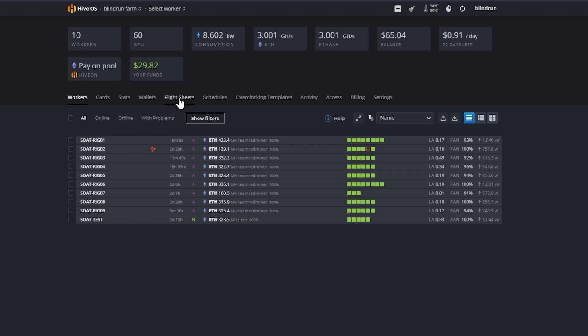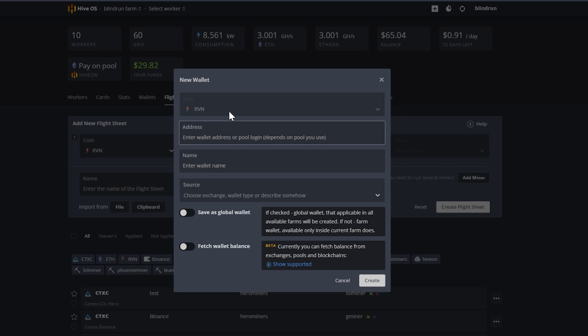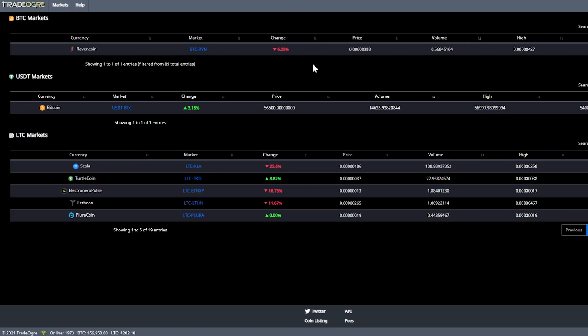The first thing we want to do is click Flight Sheets. It's pretty simple because Raven Coin is already listed as a coin. For a wallet, click 'Add Wallet' and paste in your wallet address and name it. If you need to learn how to set up a wallet, check out my 'How to Mine Raven Coin on Windows 10' video. If you need an exchange, the only one without geographical blocks that also has Raven Coin is TradeOgre.com.